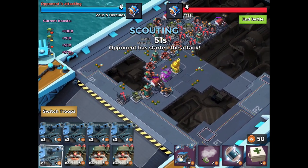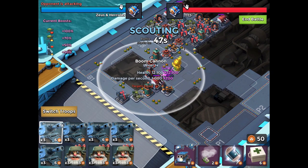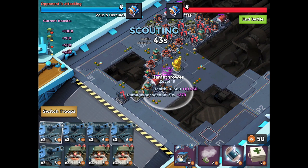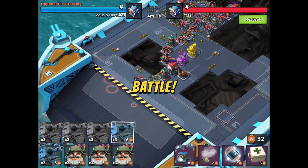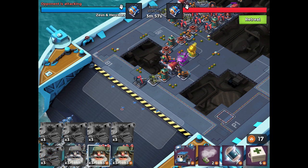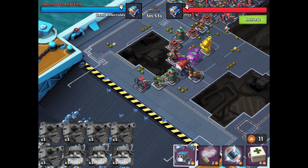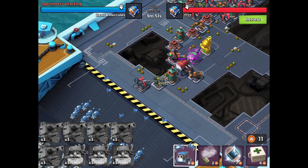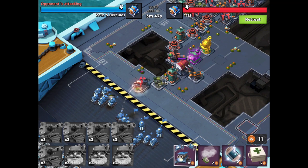This guy's got a base very similar to mine, although he's got differences in where the defenses are placed and where the mines are placed, but it's the same basic concept. So what I'm looking for here are places where I can throw critters to distract that boom cannon, because the boom cannon can take out a lot of tanks along the way before I can address it.